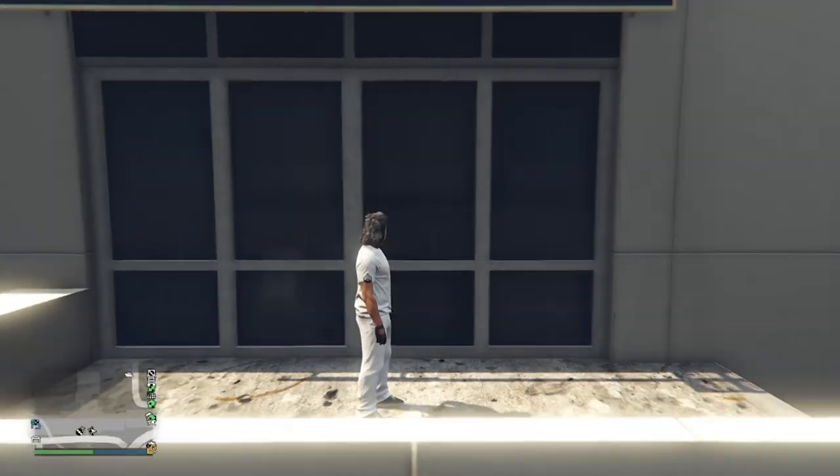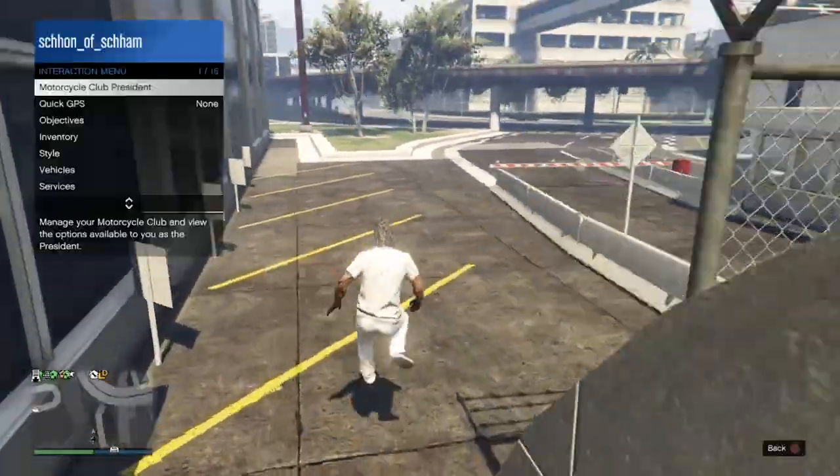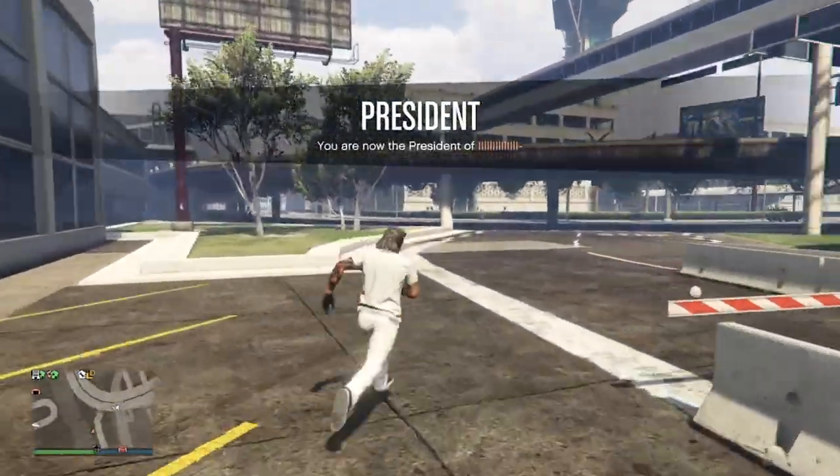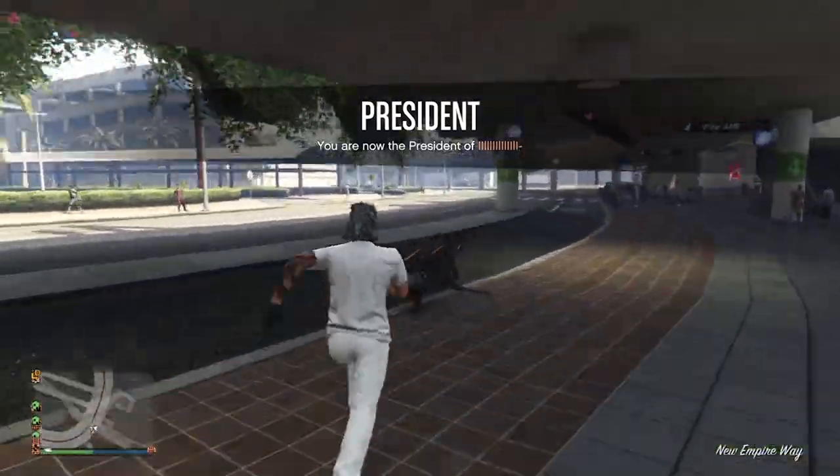What will happen is that you will teleport over to the airport where the flight school icon was. Your outfit should change over to this new one. My shirt is white because it is my crew color — so for example, if your crew color is purple, your shirt should be purple. You will also have the police logos.